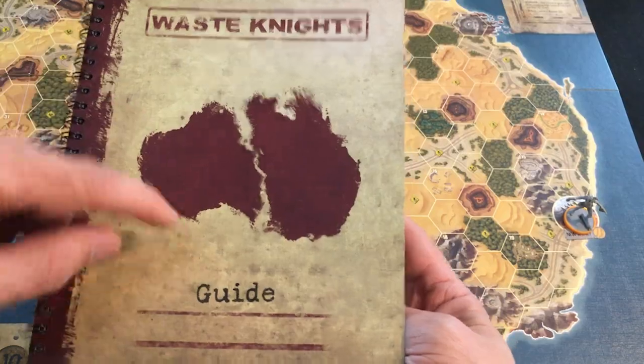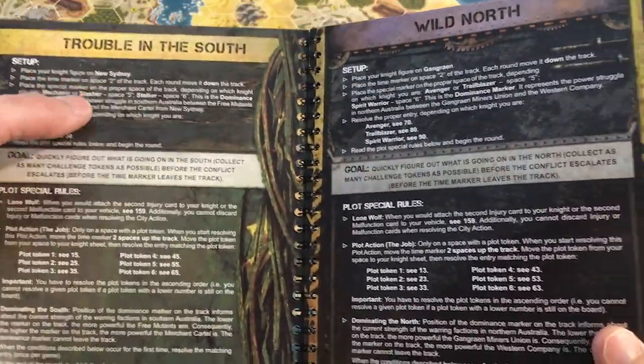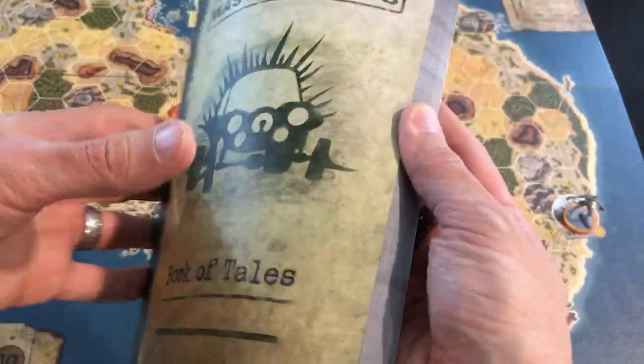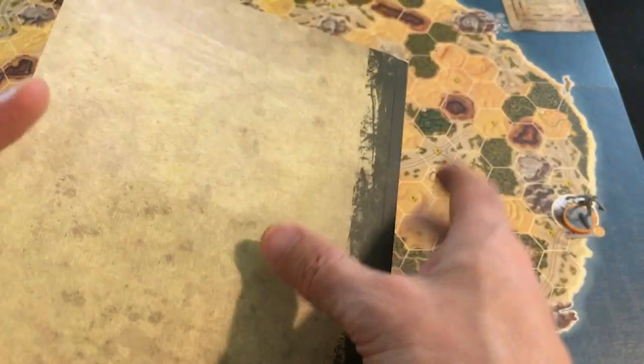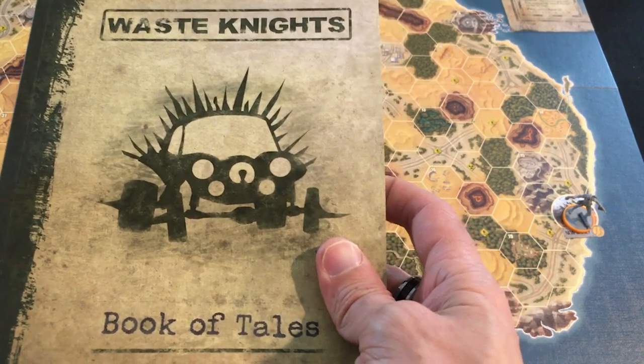We have a couple books we're going to refer to. First, the guide has the details for our scenario. We're doing 'Trouble in the South.' The Wild North is the other solo tutorial. Additionally, we've got the Book of Tales — and somebody wrote all of this. So get ready for some mic narration and mood music in the playthrough.